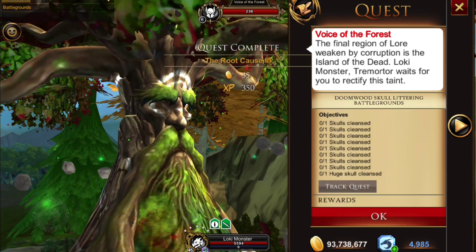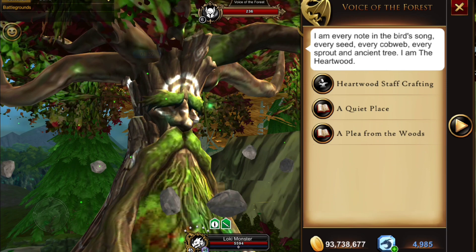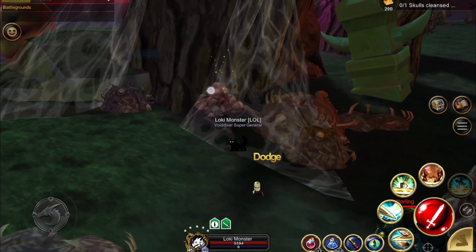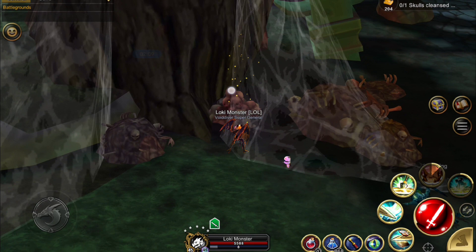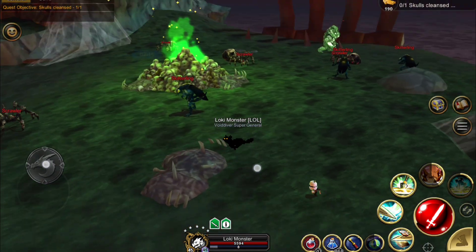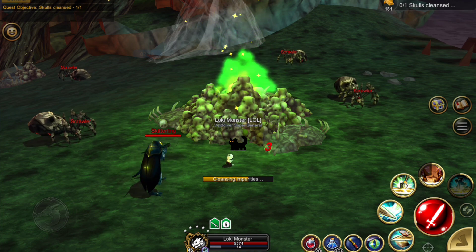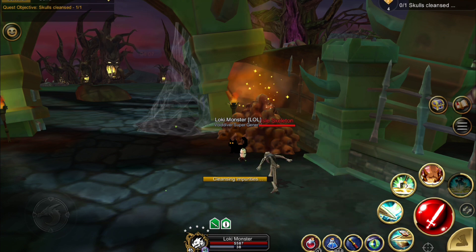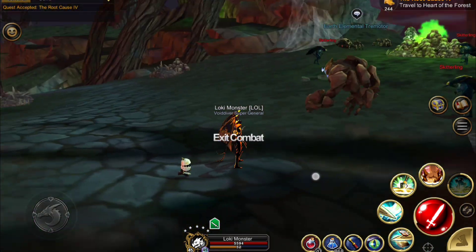Then we get one more quest — this time we're going to the Isle of the Dead to cleanse skulls. Not quite sure what skulls have to do with earth, but we're going to click on Tremor and travel there. Then we click on these piles of skulls. Now this is the only area where there are going to be mobs that will aggro if you get near them, so just be aware you might have to deal with a couple. The big skull pile is here, and you don't have to do them in any specific order — as long as you see the sparkle and the arrows pointing toward you, it will count. Once you have them all, return to Tremor and then back to the Heartwood Grotto.